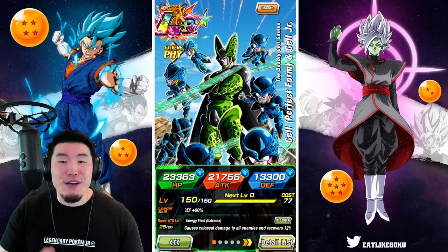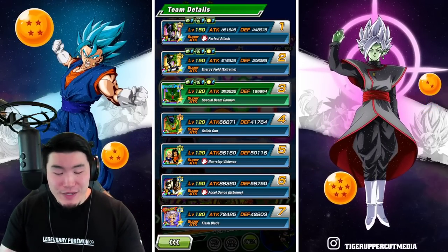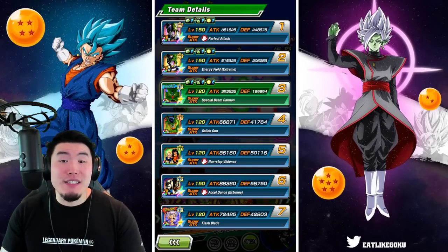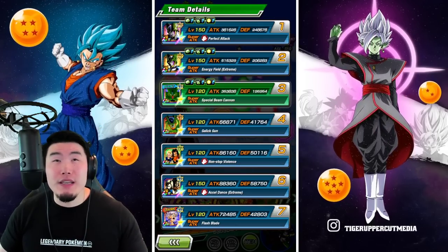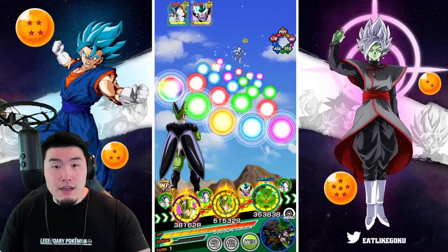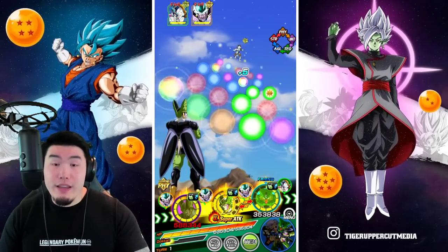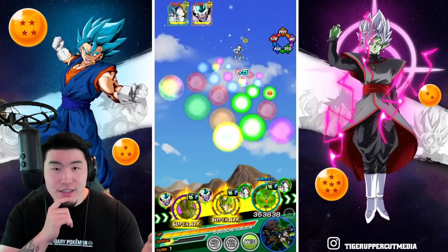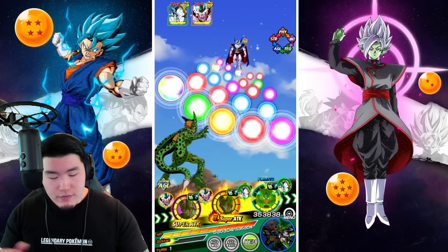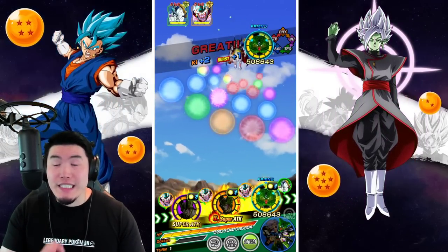So that is the EZA Fizz LR Cell, and with that said, let's jump into the Android/Cell Saga stage — stage 55 of Super Battle Road. This is the team, and he's starting off with 206k, which is pretty good considering after the super he should be well over 300,000. I'm going to give one orb to the INT LR Cell so I can get the 18-Ki super for the Fizz LR Cell. I'm going to pop an Icarus just to be extra safe, because I remember these guys hit really, really hard.